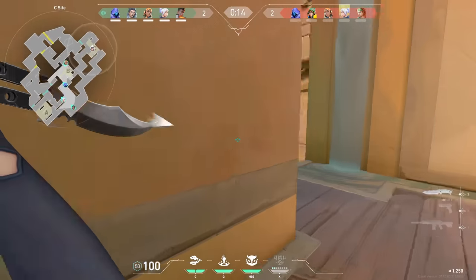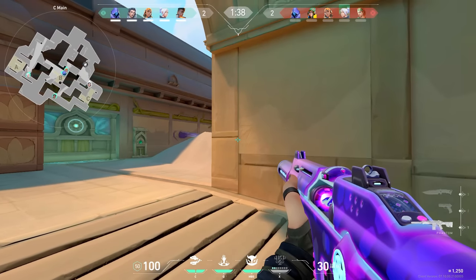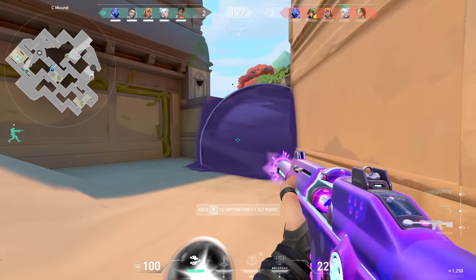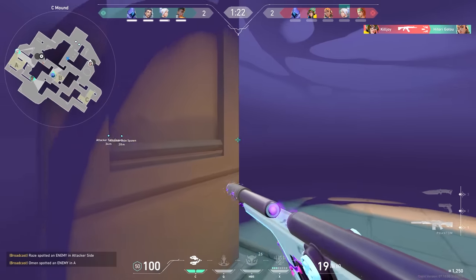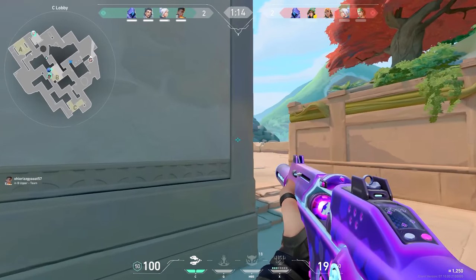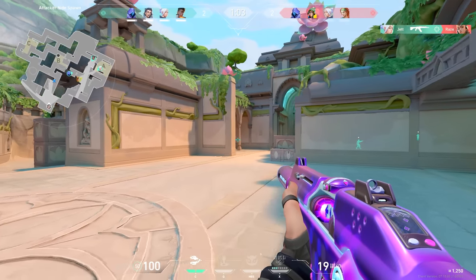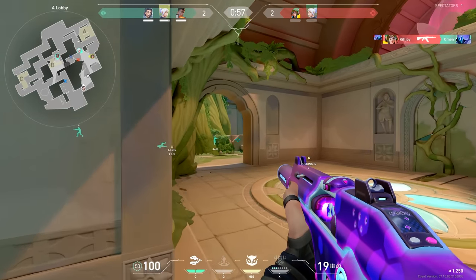The next round is going to be the same protocol — contest and make them work for the map. Since we just saw KJ on the map I know I have a little bit of leeway to try to get good timing. I make sure to go nice and slow, taking my absolute time clearing every single possible angle. This guy already got caught lacking once so I wouldn't be surprised if he was on his guard extra hard. I hear some footsteps walking away so I start getting excited because I think I got the best timing in the world.